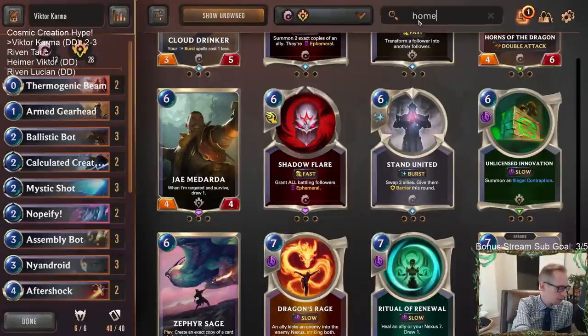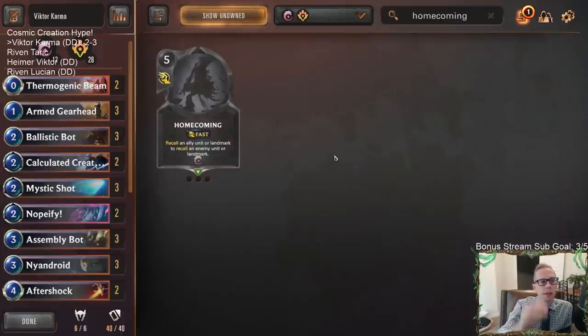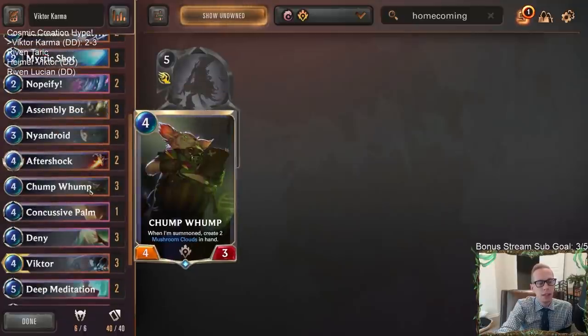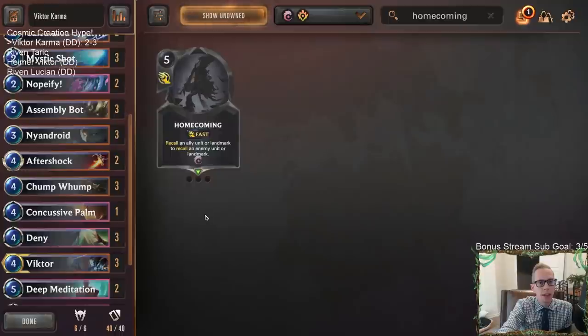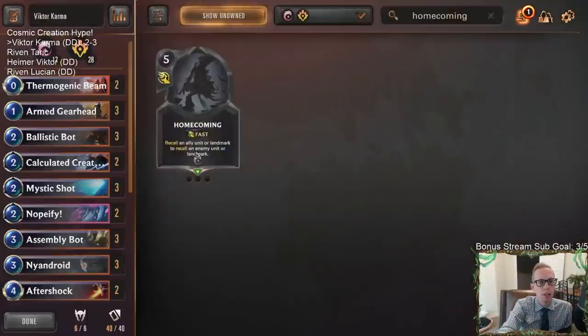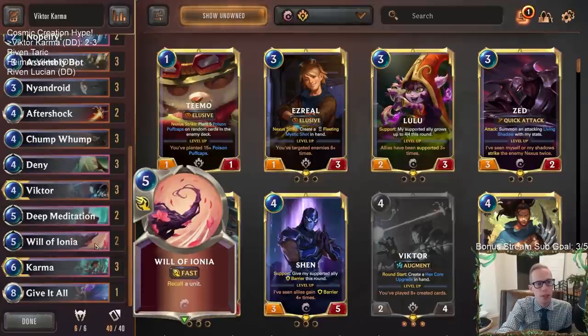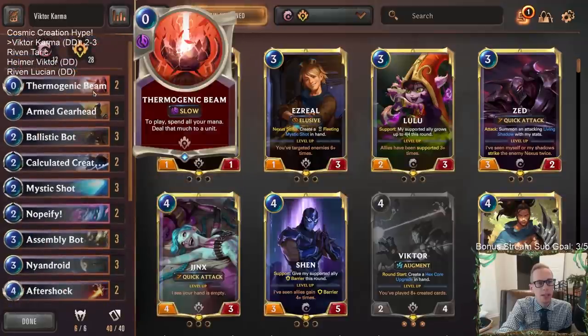Homecoming — Recall an ally or enemy unit or landmark. No, I would much rather have Will of Ionia. Chump Wump is your best thing there, but if you don't have Chump Wump in play and only have Augment cards, you really don't want to bounce an Augment card that's getting a bonus. You'd much rather have Will of Ionia — Homecoming can work out terribly for you. I'd probably just rather have two Will of Ionia, no Concussive Palm, probably just two Will of Ionia, a Give-It-All, and some Thermogenic Beams.